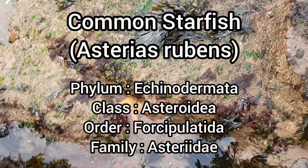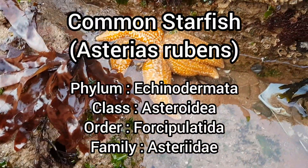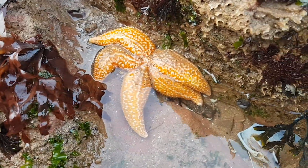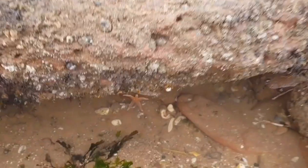The common starfish, or Asterias rubens, is highly common in UK seas, found in rock pools and out at sea to depths of at least 600 metres. It can grow between 10 to 30 centimetres in diameter and lives for 5 to 10 years on average.